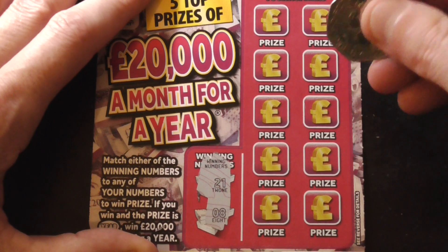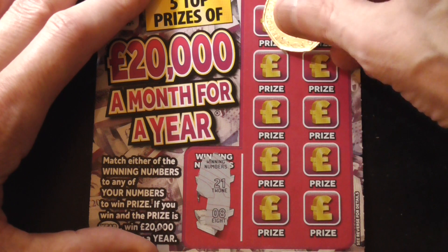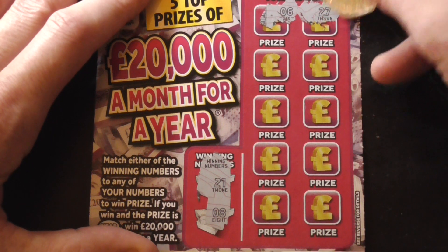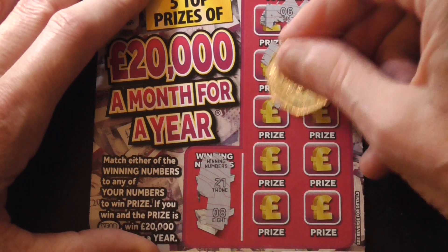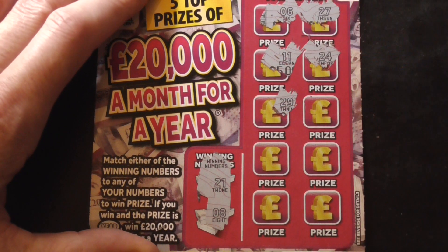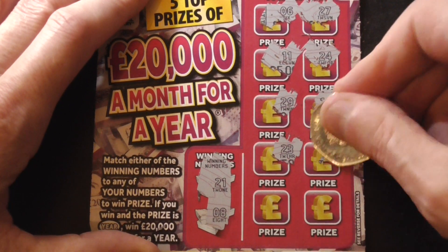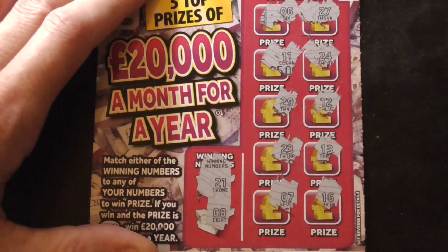21 and 8. Just looking at another card — yeah, it was, and I had an 18 at the top. 21 and 8. Don't find anything. 9, 6 and 27, 11, 24 — the numbers are hiding. 29, 12, 23, 13, 7, and 16. One more — the last two, and they were no good.